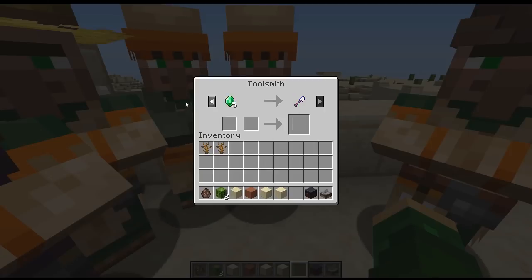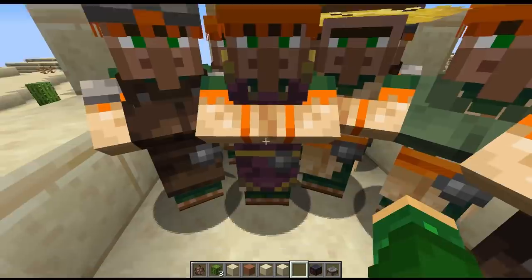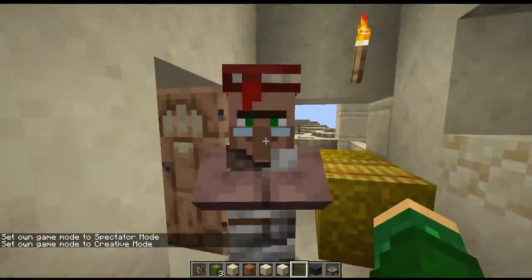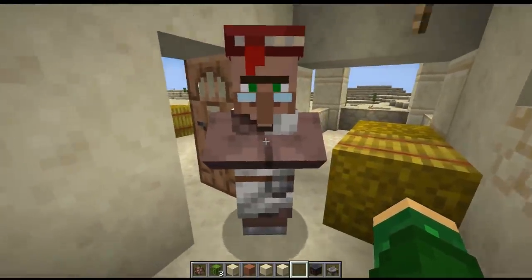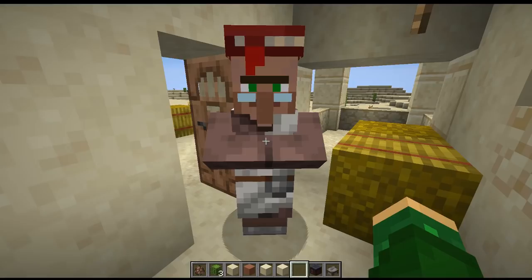They did go ahead and return the first trades that were missing. The first trades of a cleric are always rotten flesh and gold, and they have returned these back to the villagers — they were missing in previous snapshots. The librarian looks pretty cool; he has a red hat on and is also wearing glasses, which is typical of a librarian. He also sells the book in the second trade, which is nice.